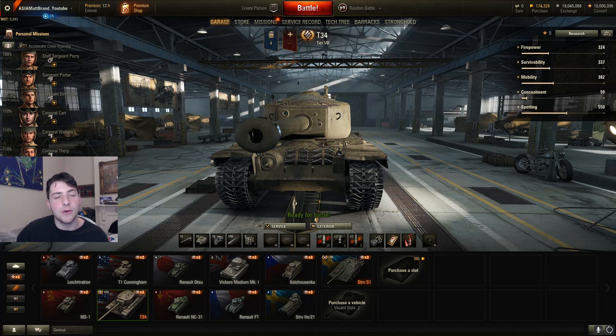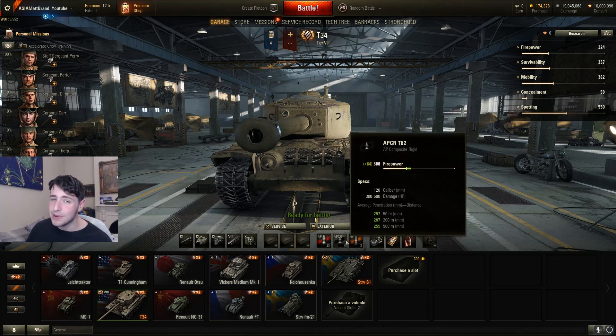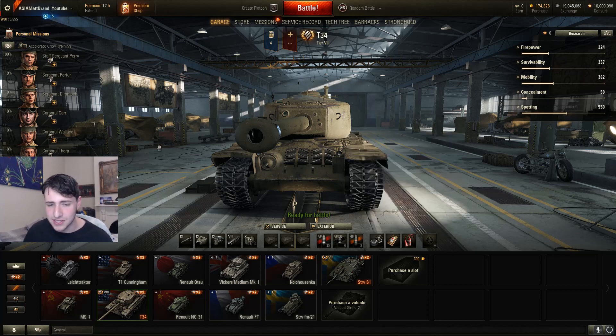The top three quirks: first, this gun has a huge amount of penetration at 248 millimeters, so you don't need to fire many premium rounds at all. Even in tier 10 games you can do pretty well with that 248mm of penetration. The APCR premium rounds have 297 millimeters of penetration, which is just absolutely monstrous, so you won't have any trouble penetrating tanks in this vehicle.